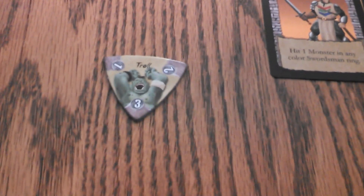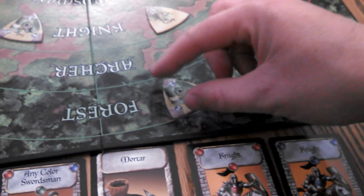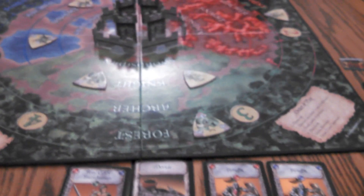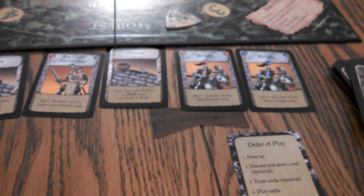A troll — that's a little nasty. It takes three hit points, not one like the goblin. I'm going to roll a three, so he's going to be placed right there. And again, that was just this one solo turn. Of course, you're going to be drawing up to your hand limit, and I'm ready for the next turn.